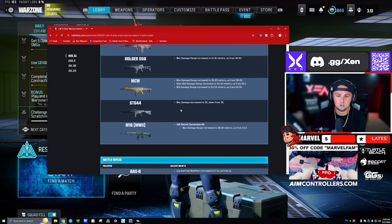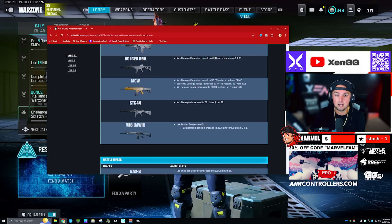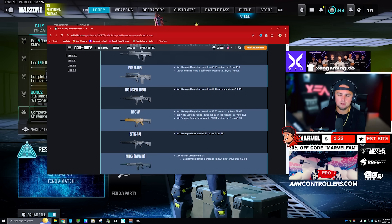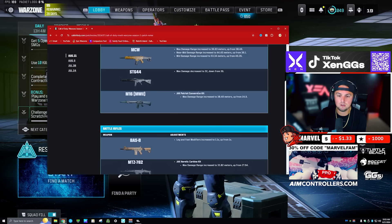The STG 44 did get a max damage range decrease to 34, down from 36. I think they balanced this out, which is really nice. I think it's going to hang in there — I think it's still going to be the top option, but it's not going to be as overpowered as it has been, which is going to be nice.